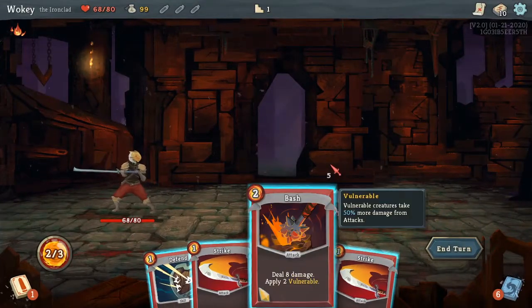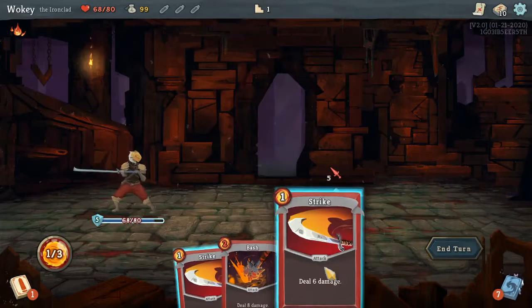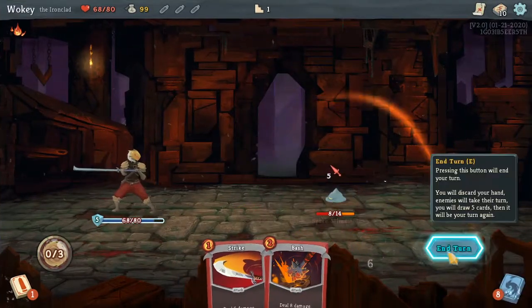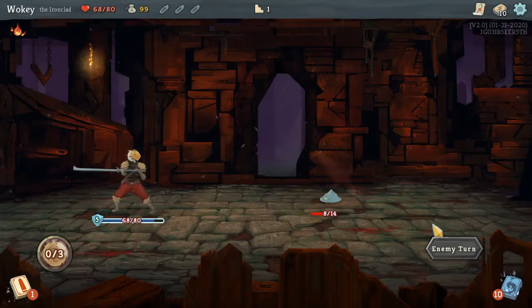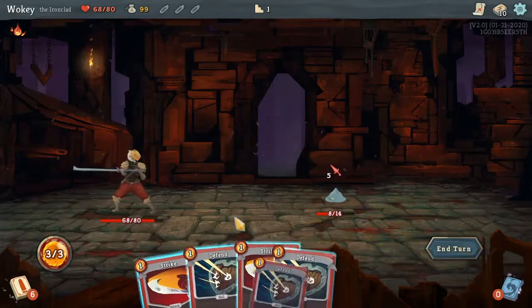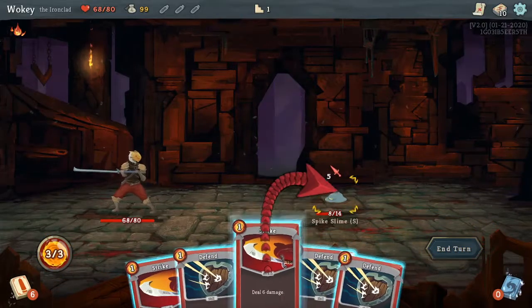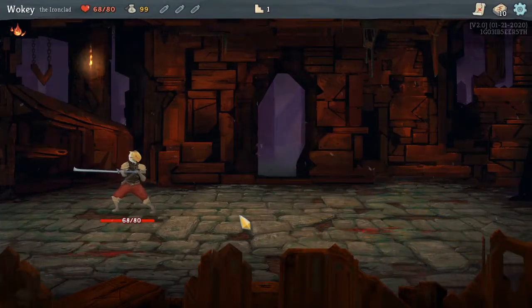Slap. I could deal eight damage, but we may as well just block his stupid damage. End turn. I'm never going to be able to bash something. Before this is over, I'm going to bash something in the damn head. I'll just kill you later. He is dead.